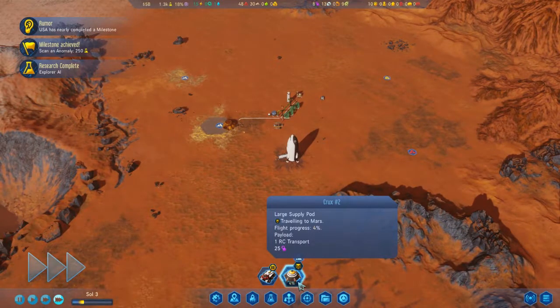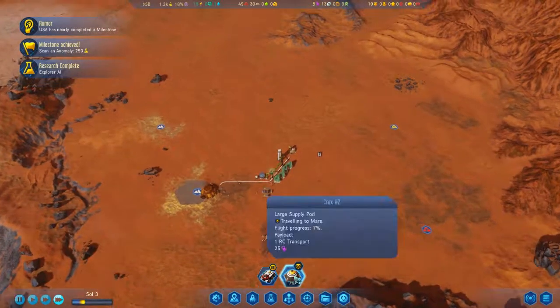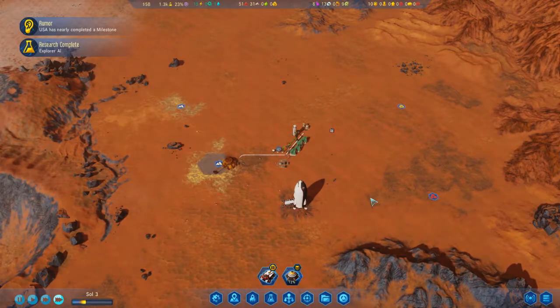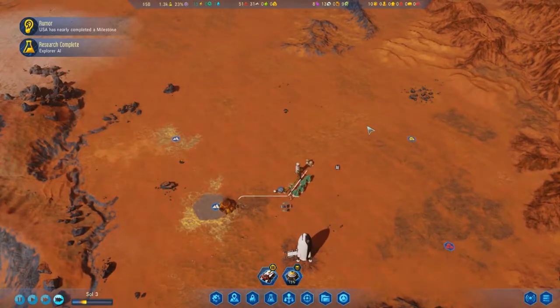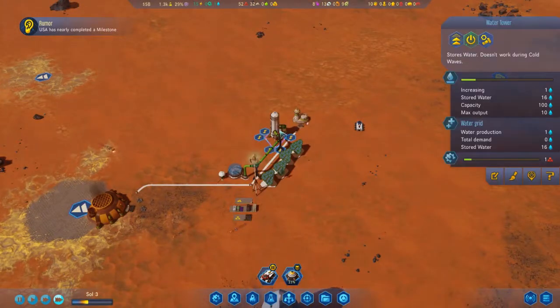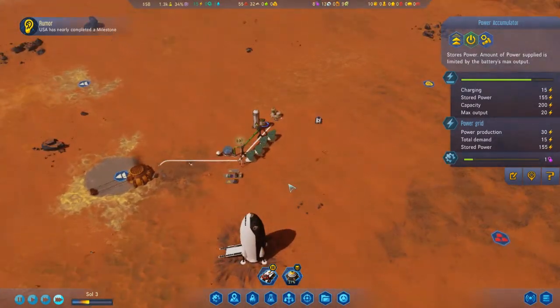If you see down here, it will get here a lot faster than a rocket. It should have arrived in less than a sol, I think, maybe. Yeah, I think so. So this is generally gaining power pretty quickly.